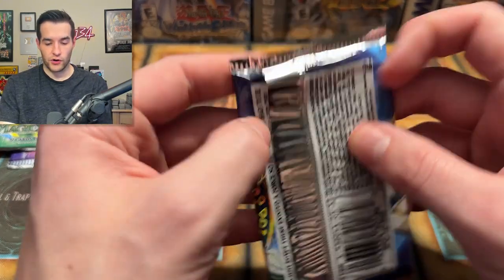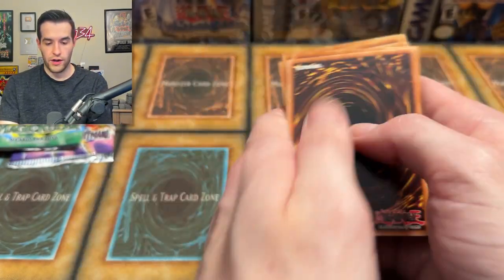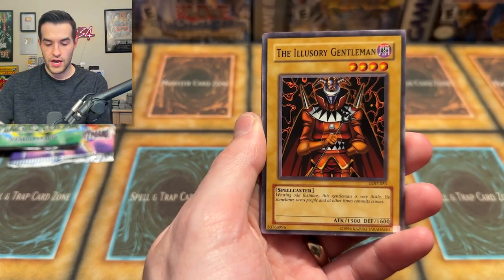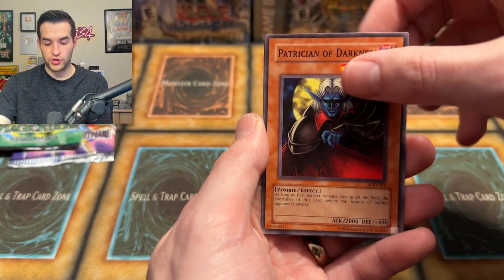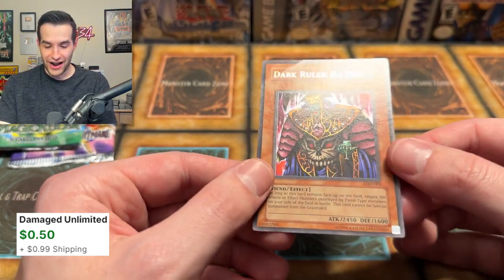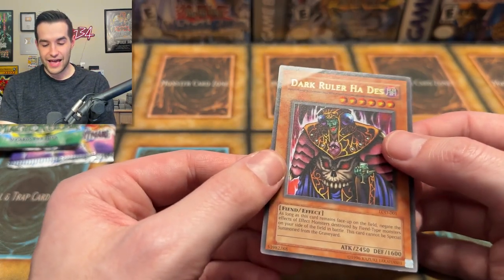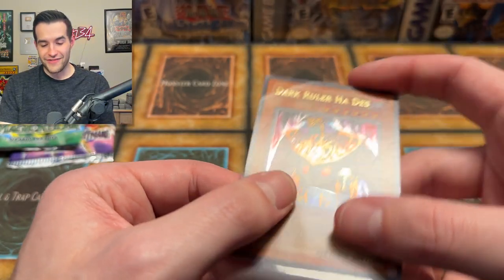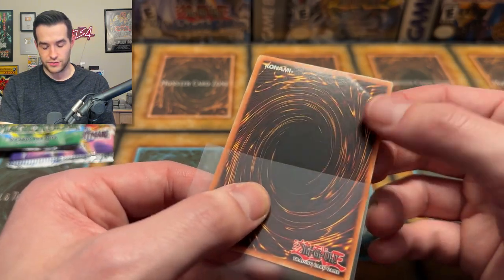We have Legacy of Darkness — will we get a Secret Rare Injection Fairy Lily? We need to pull something crazy to end the 100 pack opening. Gradius's Option, Illusory Gentleman, a Legendary Ocean, Robo Yoru, Troop Dragon, Feng Xing Mirror, Patrician of Darkness, Faint Plan, and a Dark Ruler. But it's damaged at the top — wow, that thing got a serious bend. I've never seen something so bent out of a pack. Cool pull but unfortunate condition.